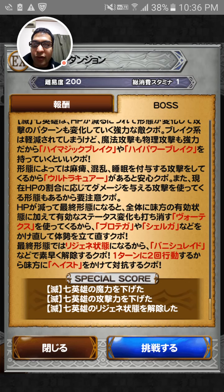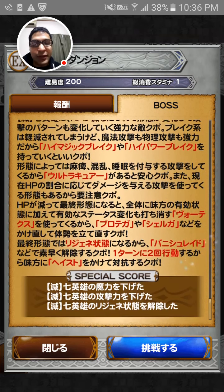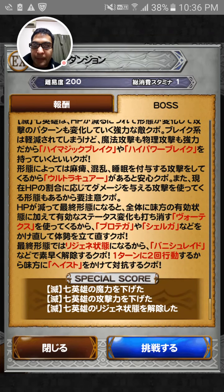He can do HP damage as well. Then when he reaches the final form, he does do the spell on everybody — with Vortex. So you've got to put on your Protagon Shaga. And he also does regen on himself, so make sure you bring a Banish Raid or Dispel.